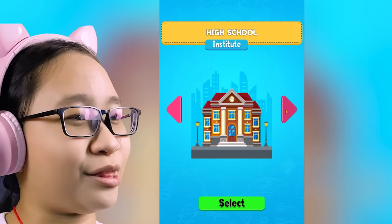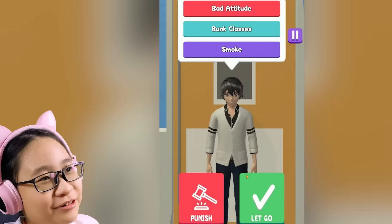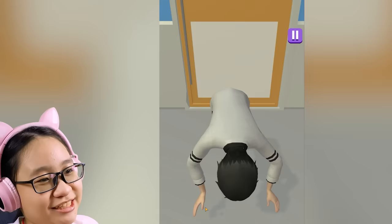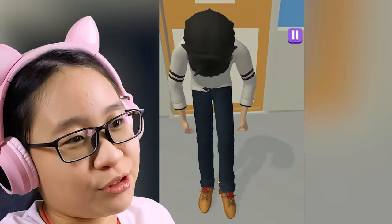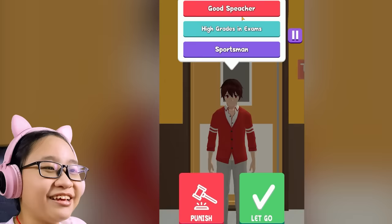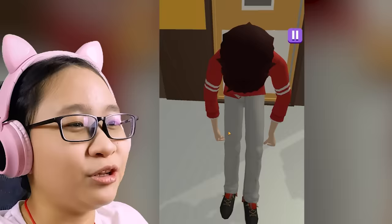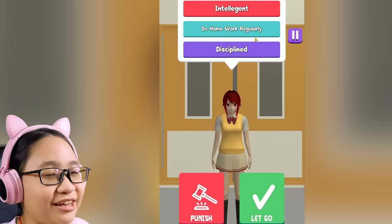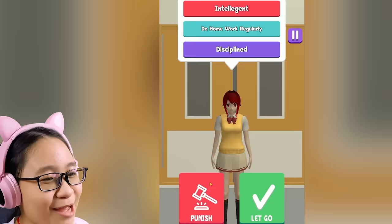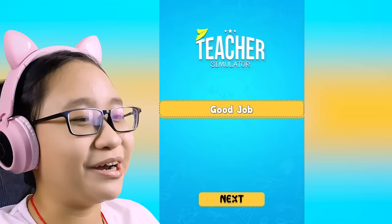All right, let's go to high school. I hope the children here are smarter. Monitor hall — this looks the exact same. Bad attitude, bone classes, smoke — oh, you smoke? I can't tolerate that. Punish! Do 1,000, do 2,000 more. Red boy — good speaker, high grades and exams, sportsman. Yeah, you're a good student, but I'm just gonna punish you anyway. Red hair girl — intelligent, does homework regularly, disciplined. I'm gonna punish you anyway because I'm such a strict teacher. Haha. Yay — I still get a good job. You have to punish children. Don't actually do that.